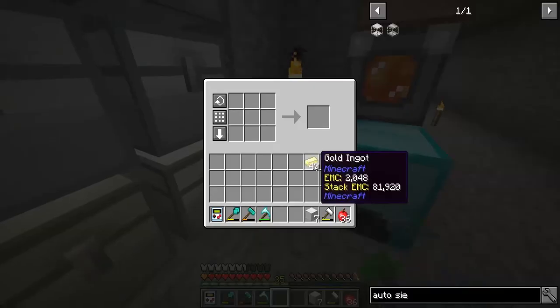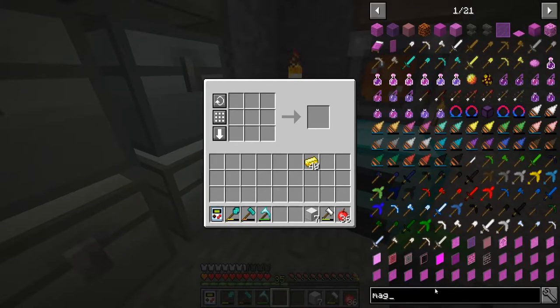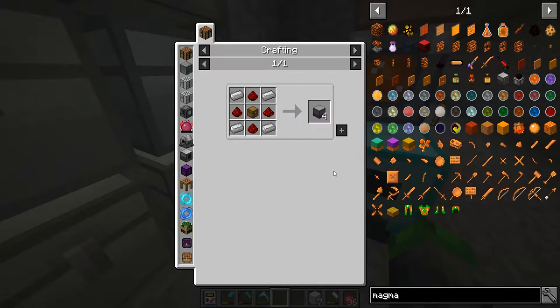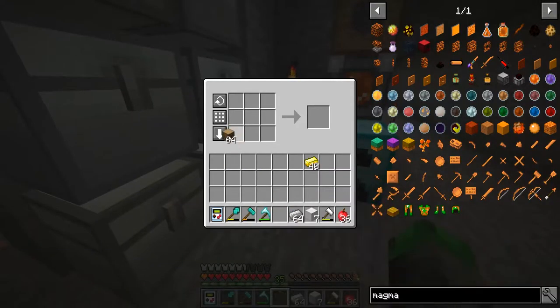In order to get these auto sieves to start auto sieving, we're going to need some power generation, which means we're going to need to make some magmatic generators. So these are pretty simple to make — we're going to need some iron, actually quite a bit of iron. Let's grab a few chesticles, have a look.